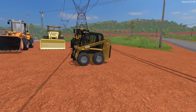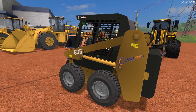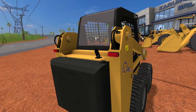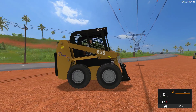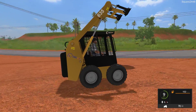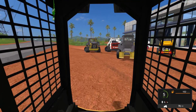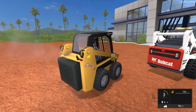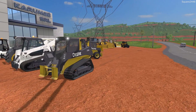Up next, and the final skid steer today, is the Case 635. This is probably one of the smallest ones — very similar to the Bobcat S160 — and is perfect for those mini landscaping jobs. It doesn't have the best reach or best angle for unloading buckets. The handling is on point, and it does have a pretty detailed first person view with a very nice seat. It has a very similar design to the Bobcat skid steers. All of the links can be found down below in the description.